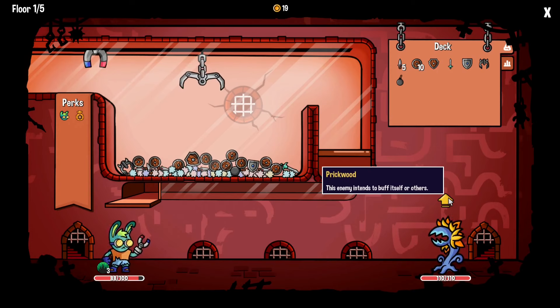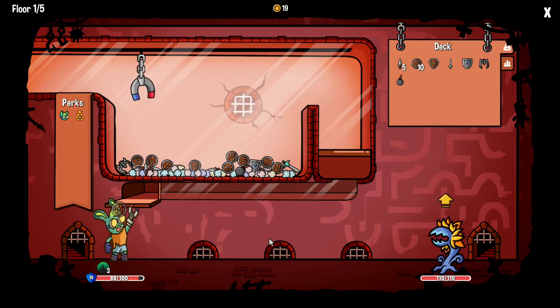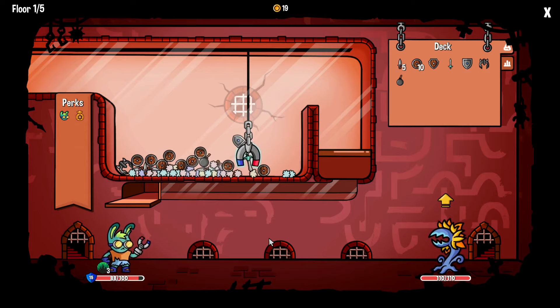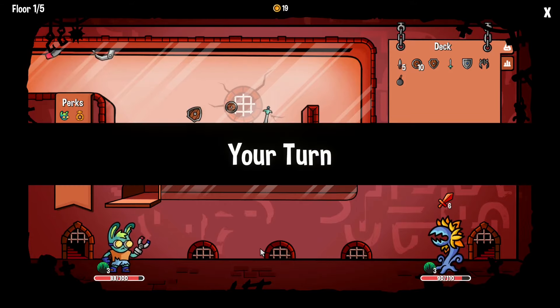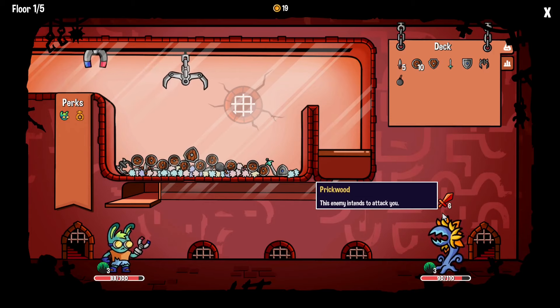The enemy intends to buff itself or others. I'm going to go with that bomb. Damn it, I just pushed it out of the way. That did not do well — it's only going to do six damage. And then it's got the same spikes as me.